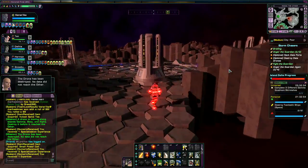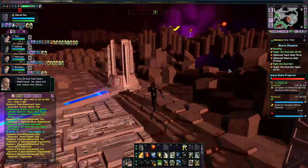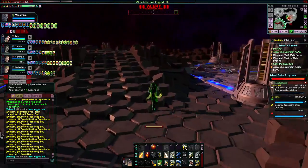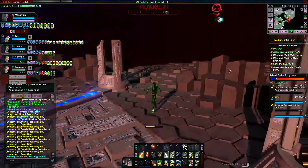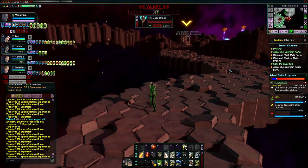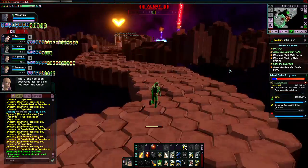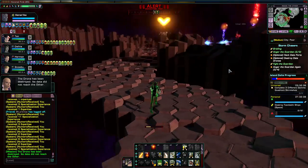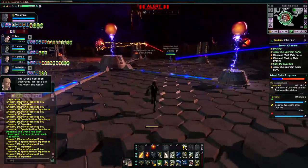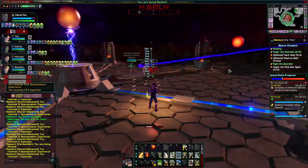I'm going to go with this one here. Now it drops a Polaron Burst Turret — that's another thing. It says Phaser Turret when you read the kit module description, but it actually gives you a faction-appropriate one. It says Phaser Turret when you read the kit, but gives a faction-appropriate turret.